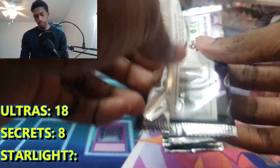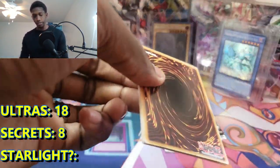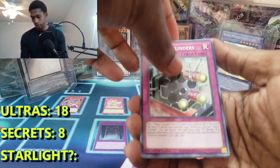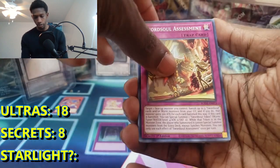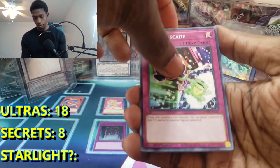We are at five packs left. We destroyed booster box ratios altogether. I think it's five Ultras and two Secrets. Can we end it on another Secret? That would be really cool. Dreaming Town - alright, I don't want to see you again. Four packs left, let's get it. This is a crazy opening. I'm glad we got Blazing Dragon - that's actually a really good Ultra Rare.